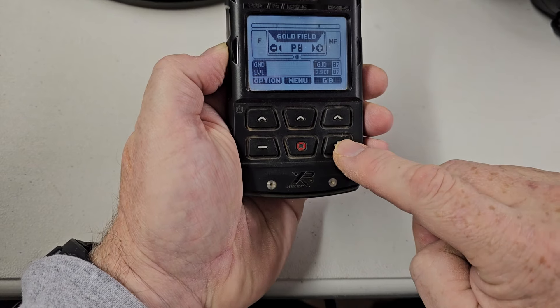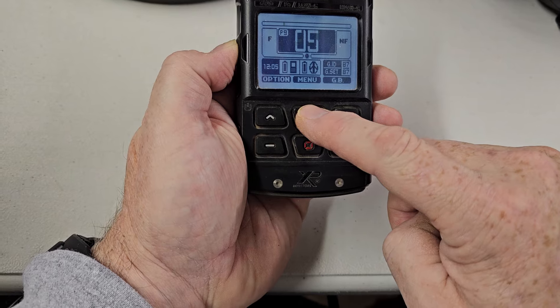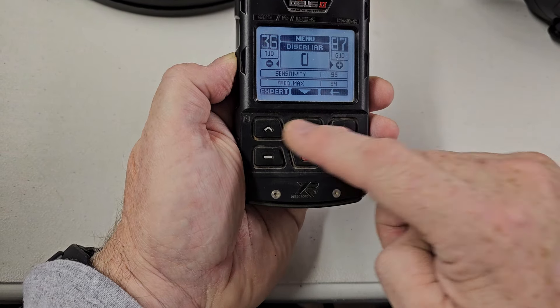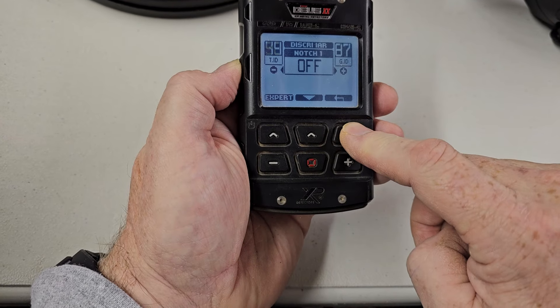Let's go to the next program — Relic. Will Relic have it? Click on Menu. It will not have it because it's using Disc Discrimination IAR, so you will not see bottle cap rejection in this program either.